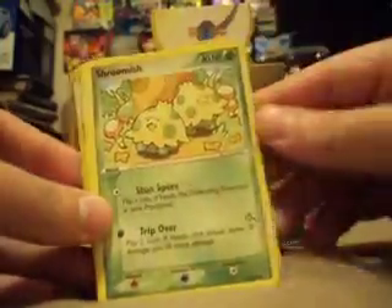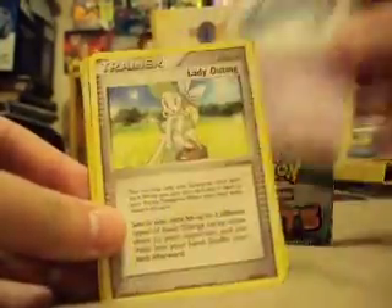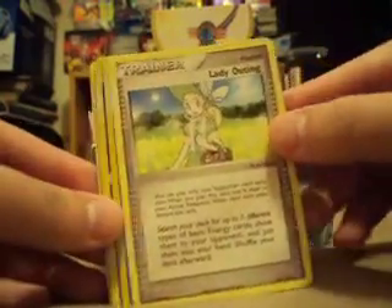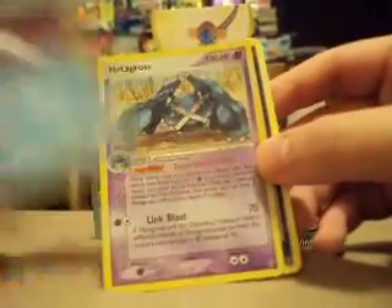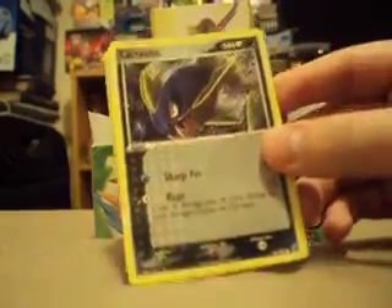So we've got Carvana, Bagon, Shroomish, Lotad, Magikarp, Wingull Reverse, and a Hollow Metagross which I really wanted actually — it's one of the hollows I really preferred to get, so yeah, good pull there.